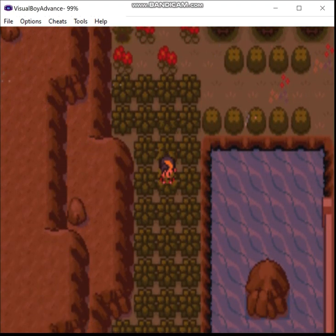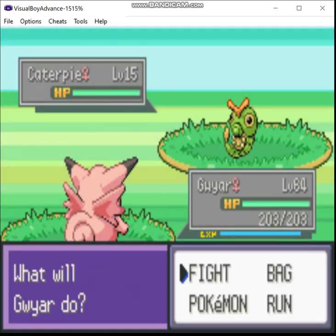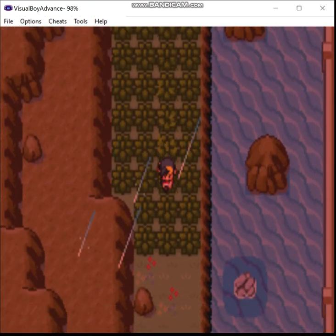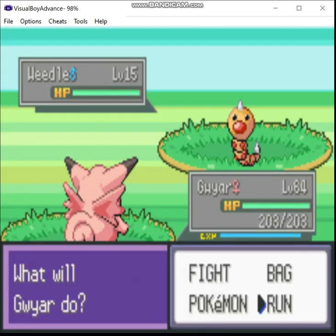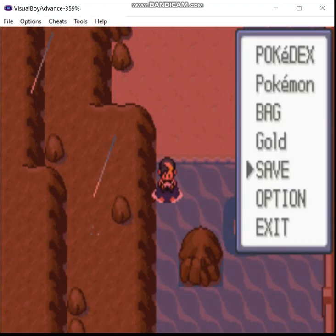Greetings, Zero here, and welcome back to the Liquor Crystal Fairy Sumon-type run. Last time, I fixed a power plant, beat Misty for a Cascade Badge, and obtained a Not-A-Pocket Flute to wake up that Snorlax. We'll take care of that in a bit, but first we're going to explore some Relief K, which is a bit different in this hack than it is in Vanilla.